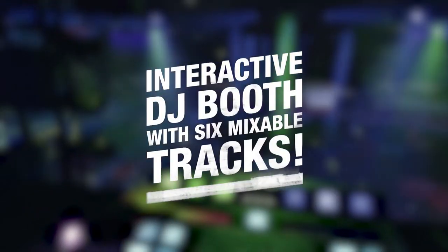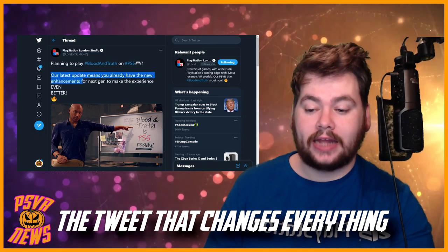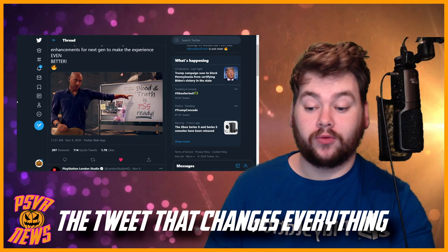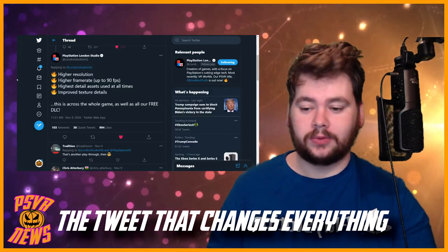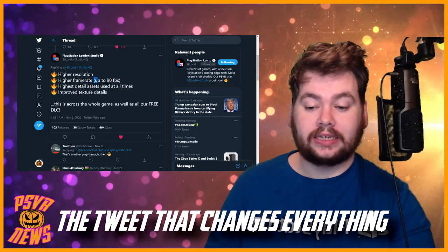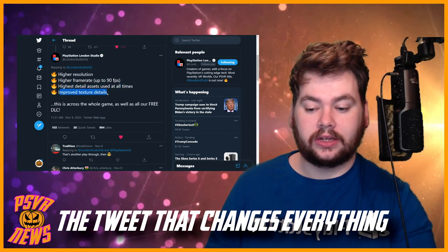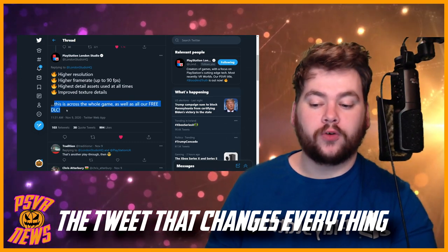So if you haven't tried that already, look into it. They say their latest update means you already have the new enhancements for next gen to make the experience even better. And you got the big character from the game pointing to 'Blood and Truth is PS5 ready.' They give you some details about what's actually entailed in this update: higher resolution, higher framerate up to 90 frames per second, highest detail assets used at all times, and improved texture details — across the whole game as well as all of the free DLC.